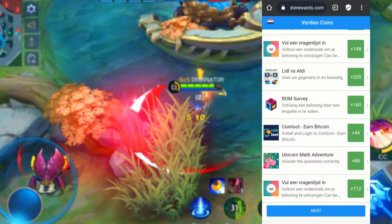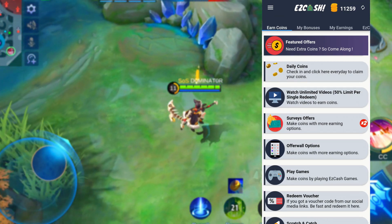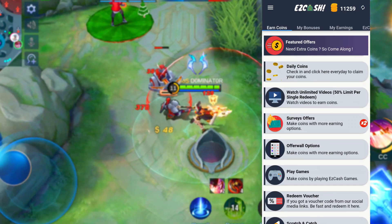It's an easy way to earn free coins. You just need to open the app and click on the daily coins to claim the reward. You can do this every 24 hours, so make sure you don't forget this.